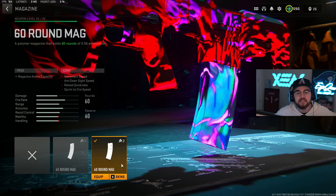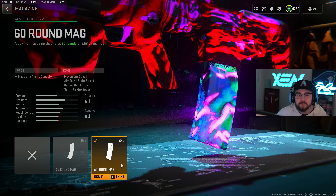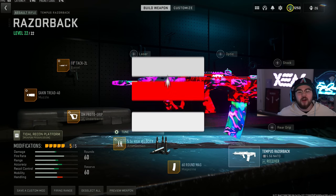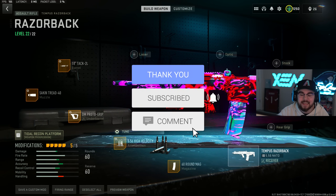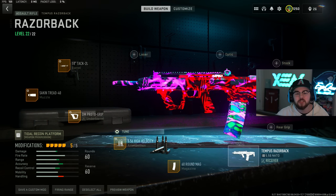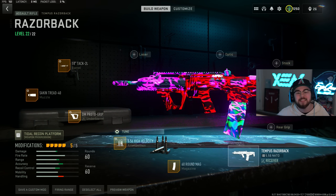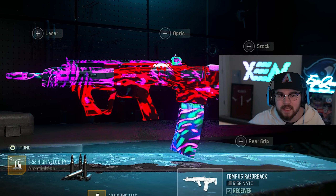For the last and final attachment we have the 60 round mag to increase that mag capacity, which with the Tempest Razorback's fire rate and damage is absolutely essential for the build. Overall that's my full build for the Tempest Razorback assault rifle in Warzone 2 Season 6. This has been really good recently so if you guys haven't already, go through and give the entire build a try and tell me the highest kill game you get with it. That is loadout number four on the list.